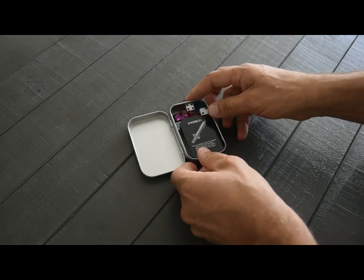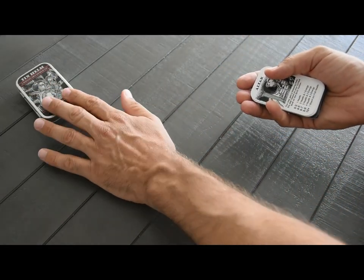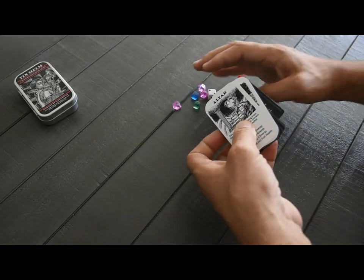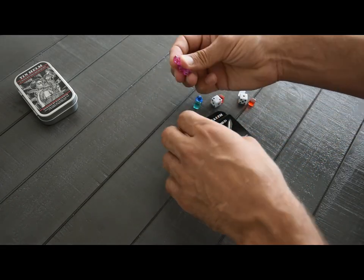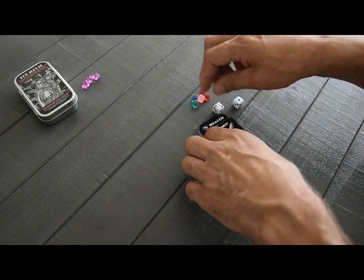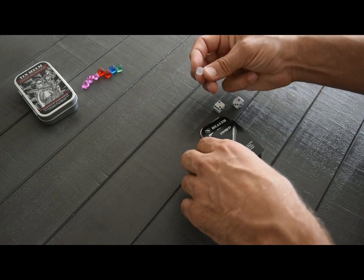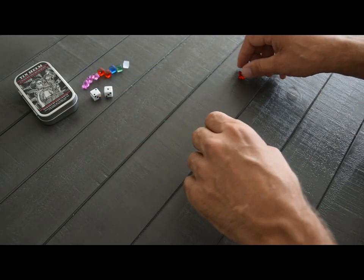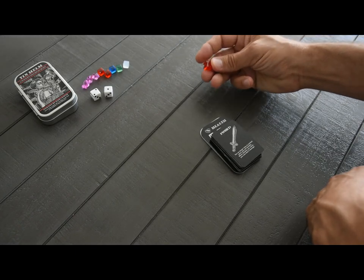Let's open this up and see what comes inside the tin. We got some cards, some bits, and some dice. You're going to get these shards — these are what you're looking for in the game. In Desolate you were looking for power cells; in Tin Helm you'll be looking for these little purple shards. You'll have some cubes for tracking: a couple of red ones, a blue one, a green one, and a frosty white one. There are also a couple of six-sided dice for combat and a little meeple for tracking your position in the dungeon.